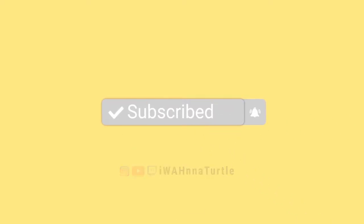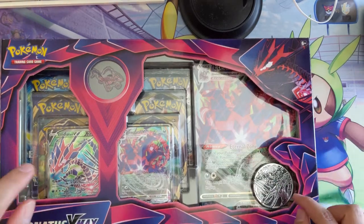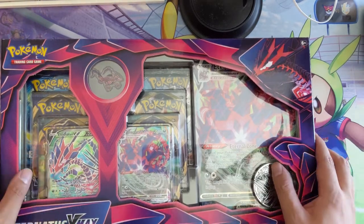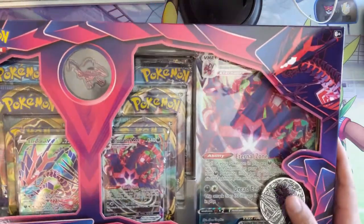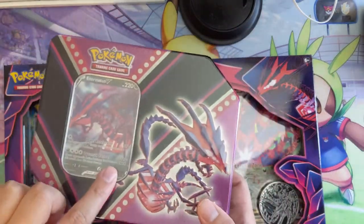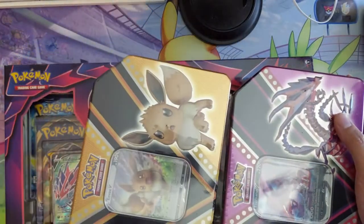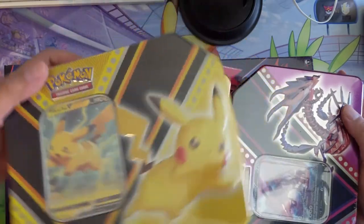What's up, I'm IWantATurtle and we're going to be opening up some new product. It's not going to be this Eternatus VMax — we're gonna be cracking that open tomorrow on a stream, be sure to check it out at 7 p.m. EST. Today we're going to open up the new tins, which still have an Eternatus but just a regular Eternatus V, and we've got an Eevee and a Pikachu V tin, so we're gonna open all three of them.